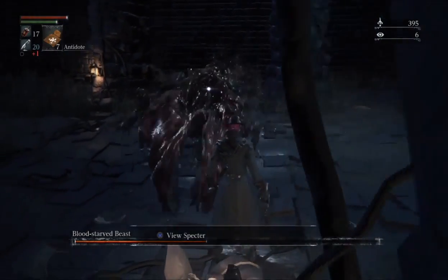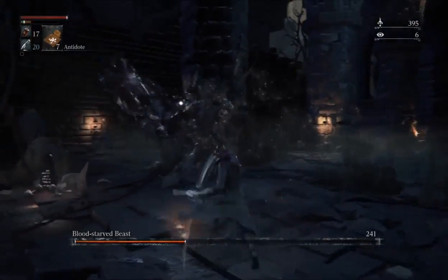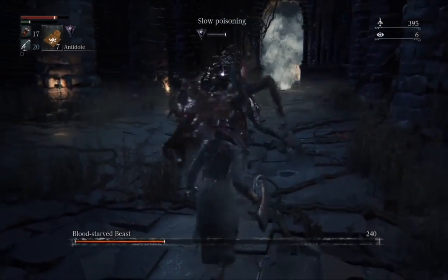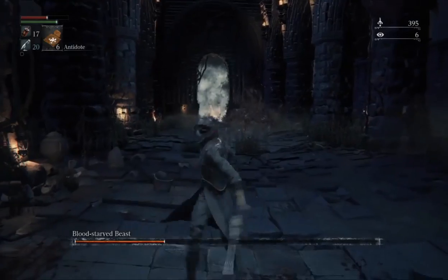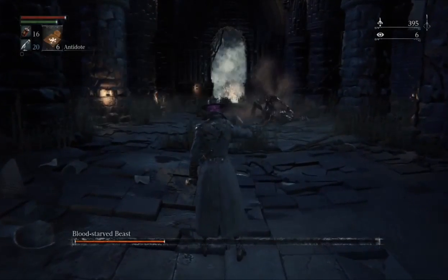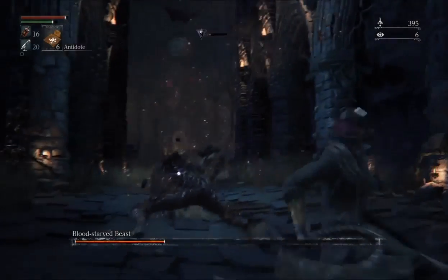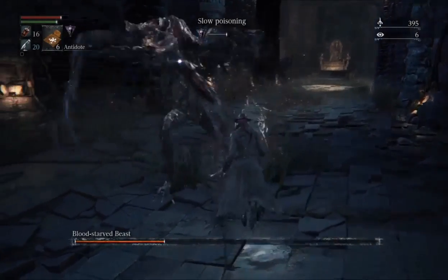He has a third phase which is actually worse because he gains an aura around himself that can instantly poison you. See? That's the aura. So when you get close to him to hit him, normally, even if he doesn't hit you, he will poison you. See? And I'm poisoned.